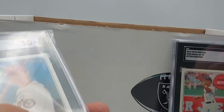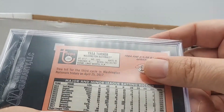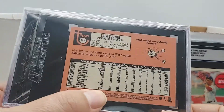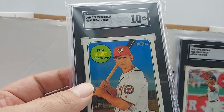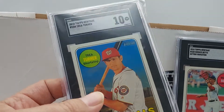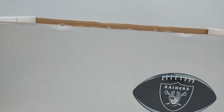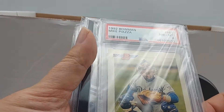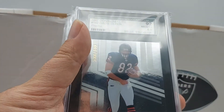This is an '18 Trea Turner — I don't remember where I got this, but it says third year card, so I think I got it cheap at an auction ending around eight or nine dollars plus shipping. That'll go. This is a Mike Piazza rookie, PSA 8 — I'm gonna try to upgrade that, but for now he's gonna stick around.